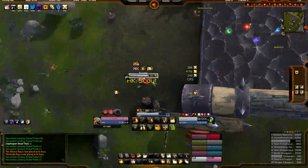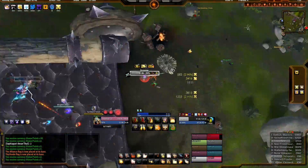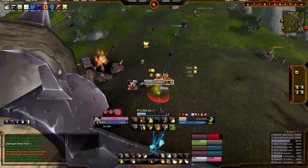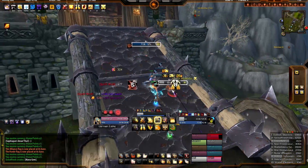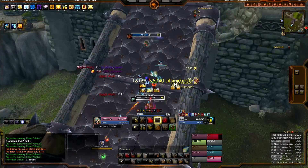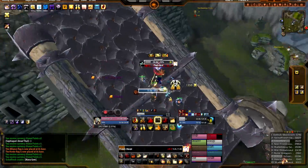Here I am going up against a goblin — Dwarf versus Goblin. We're like the same height, right? Don't judge me. The Avenger's Shield procced Sacred Duty right when I wanted it, and I'm going to hit someone with Shield of the Righteous. 16k, 5k absorbed — would have been a 21k. He actually had his cooldowns up. 8k Hammer of Justice.